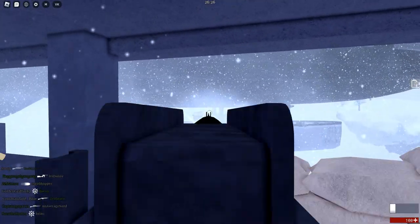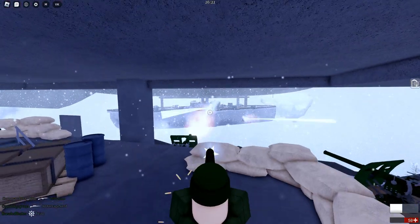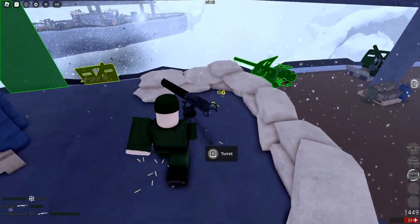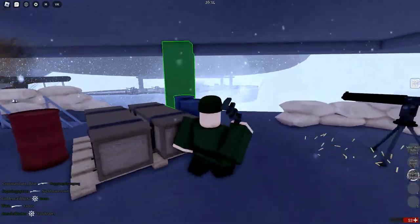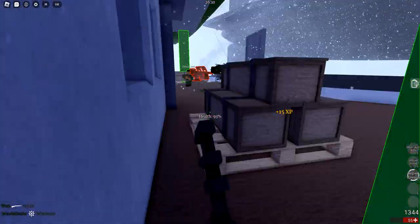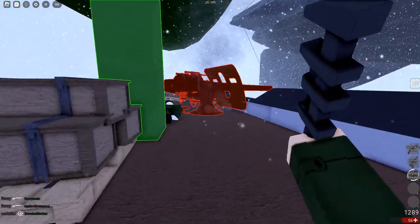You also have a repair wrench, which you can use to repair the ship when it's damaged. As crew, you should be staying inside the airship. While leaving the airship might not affect you, it might have dire consequences for the ship. A ship without crew won't have anyone to man its weapons or repair it when it's damaged. As crew, your main responsibility is defending the ship.